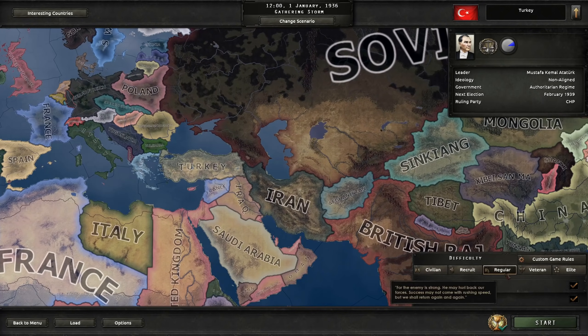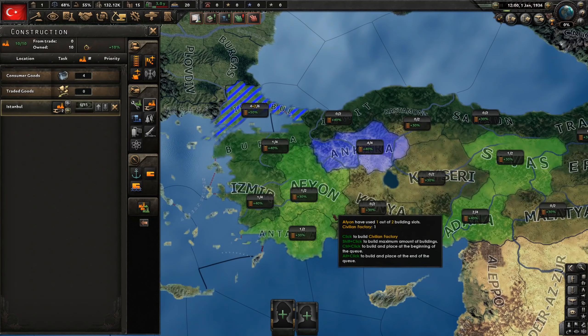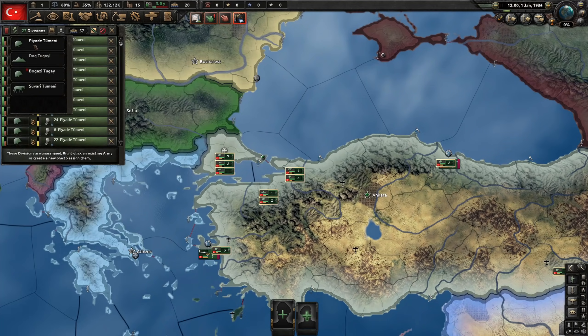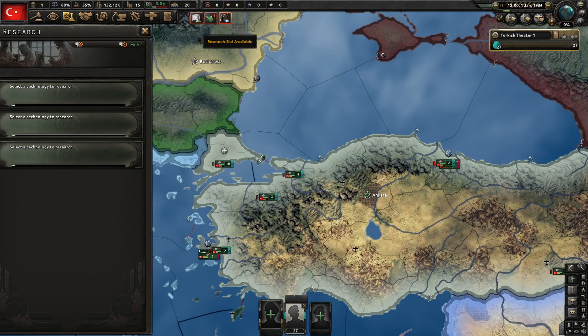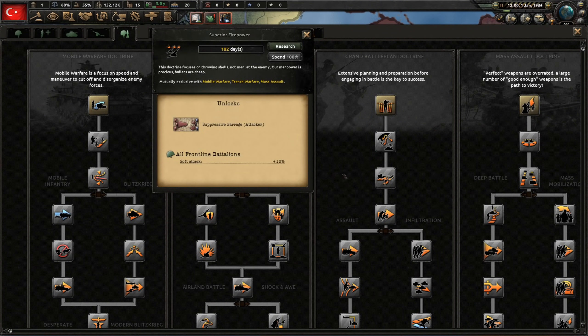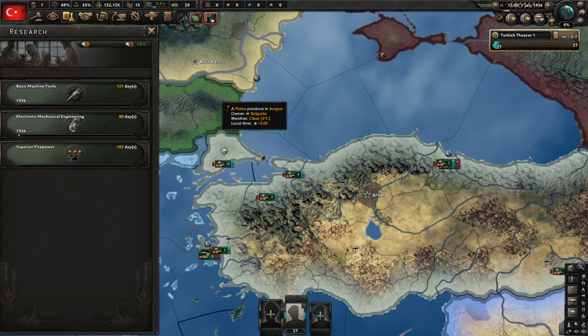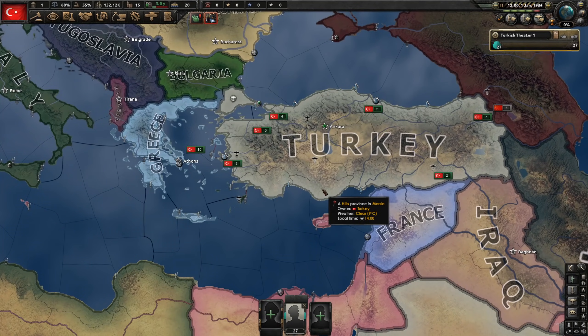Back to Hearts of Iron — regular difficulty, Ironman mode, historical focuses, Turkey. Let's go. I'll start with political effort, infantry equipment, some factories, some convoys. I'll set all troops to just infantry. For research, I'll go with superior firepower doctrine. Mass Assault is probably better for us, but I've been using it quite a lot, so just to mix things up a bit, we'll do superior firepower this time.